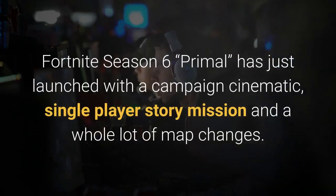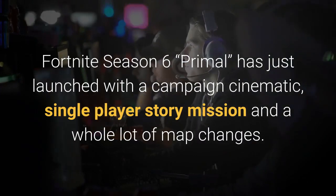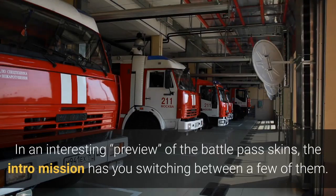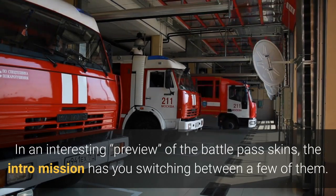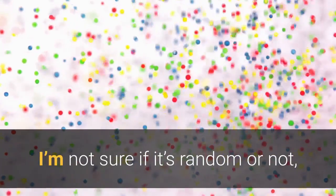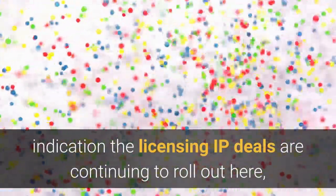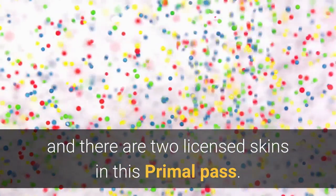Fortnite Season 6, Primal, has just launched with a campaign cinematic, single-player story mission, and a whole lot of map changes. In an interesting preview of the Battle Pass skins, the intro mission has you switching between a few of them. I got three including a surprise switch to none other than Lara Croft, indicating the licensing IP deals are continuing to roll out here, and there are two licensed skins in this Primal Pass.